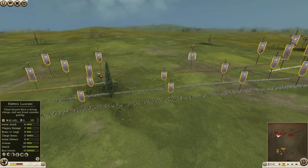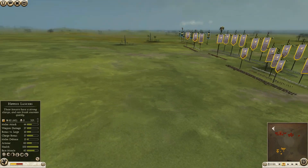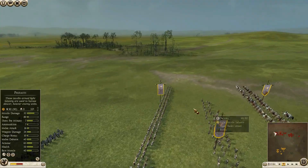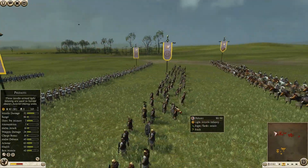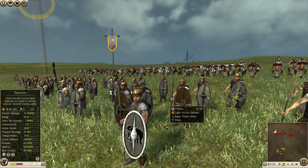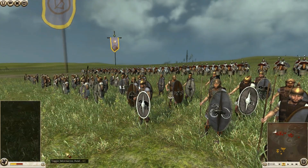I have 2 units of Noble Blood here and 2 units here. By the way, I am strengthening my right flank with these Peltas — I had some money and bought these Peltas here.